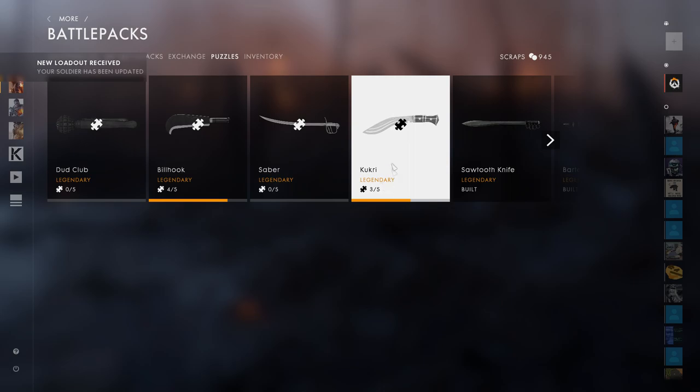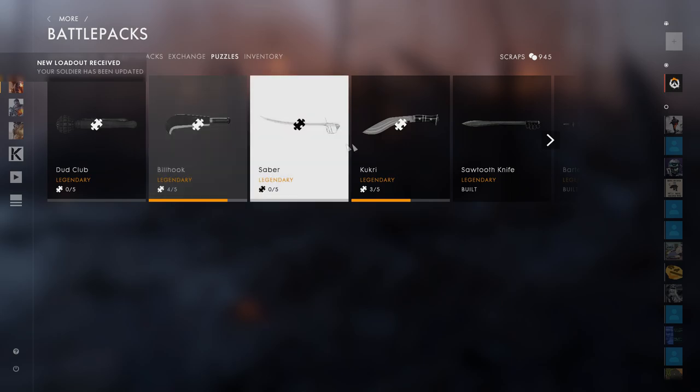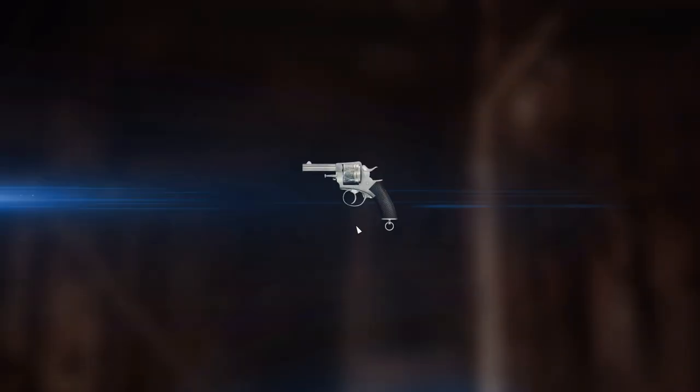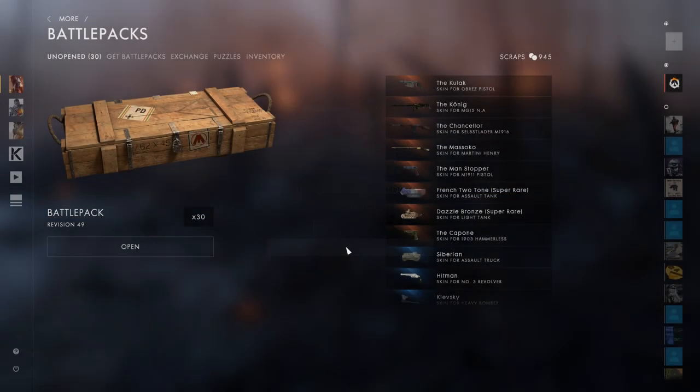I need 2 more on the Gukuri. I thought it was the billhook - sorry, I was blind. I need 1 more on the billhook and 2 more on the Gukuri. So we definitely need to get those. Come on, billhook! It's a blue one. Gambler? I don't know if I have it already, so I'm going to add it to inventory.